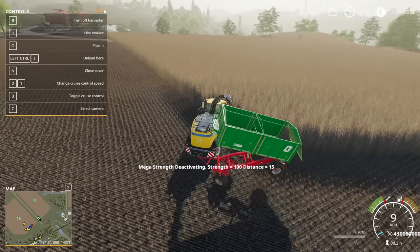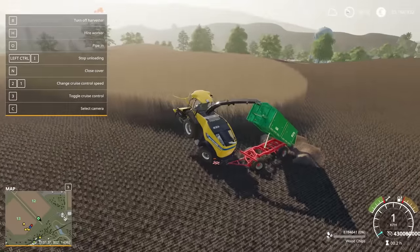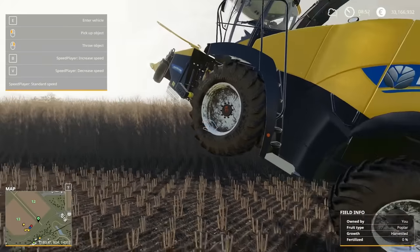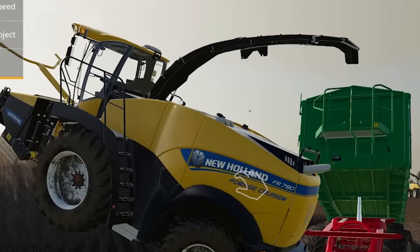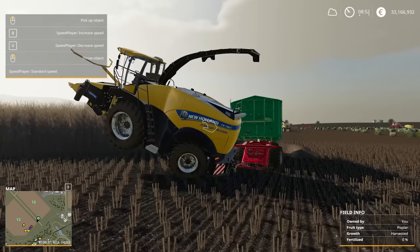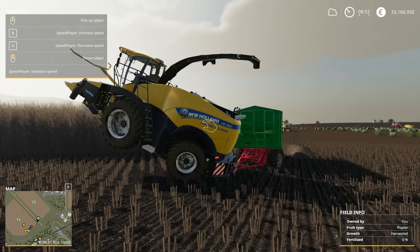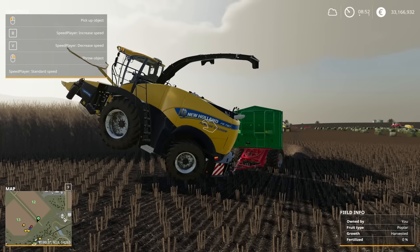I'm gonna go ahead and leave y'all with this visage right here. It is pretty much the appropriate way that Farming Simulator 2019 should be played. We planted trees across the entire land, we got 50 million wood chips - the only problem is that the game can't handle 50 million wood chips. Hey folks, hope you enjoyed this episode of Farming Simulator. Much love.